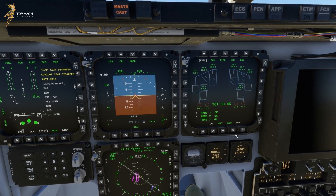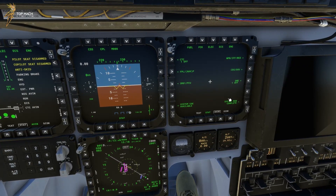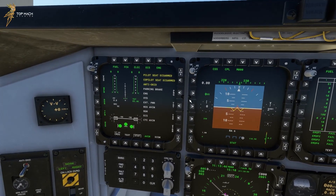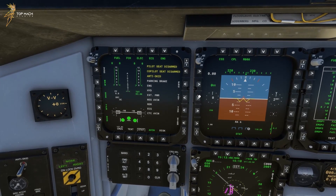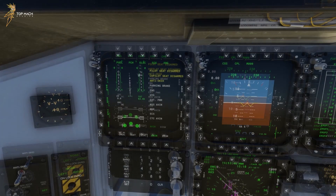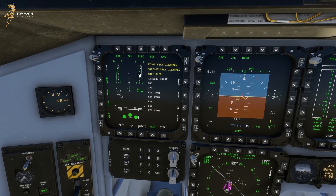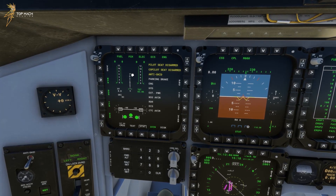Looking quickly at the bottom row, we have avionics — a static page with some example avionics configurations which are non-functional — and then STAT, which brings us over to the left MFD. The STAT, or status, page gives us a lot of general information about what the aircraft is doing. Mainly, your crew alerting system messages are on this page. To the left of the CAS messages you have some engine information: your N1 percentages for engines one through four, and then a thrust gauge located between them.